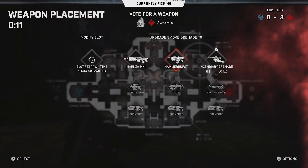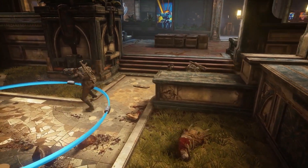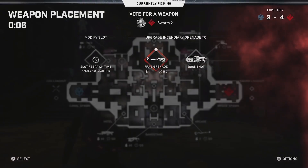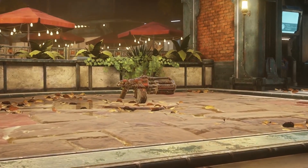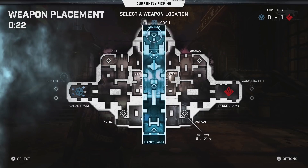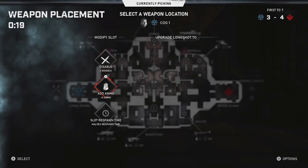For instance, after you upgrade from a shock grenade to a Markza to the Boomshot, the Boom will only have one rocket. You can then spend more weapon placements to upgrade that to have two rockets or respawn faster. The one thing that I'm not clear on at this point is whether or not weapons will reset at halftime. This will determine how much worth there is in leveling up weapons on the battlefield, and this new system could be very hit or miss for a team of randoms. If your captain is smart, they will more regularly be able to finish their vision for what the map should look like, but if you have a bad captain, then you might be stuck with terrible weapon placements.